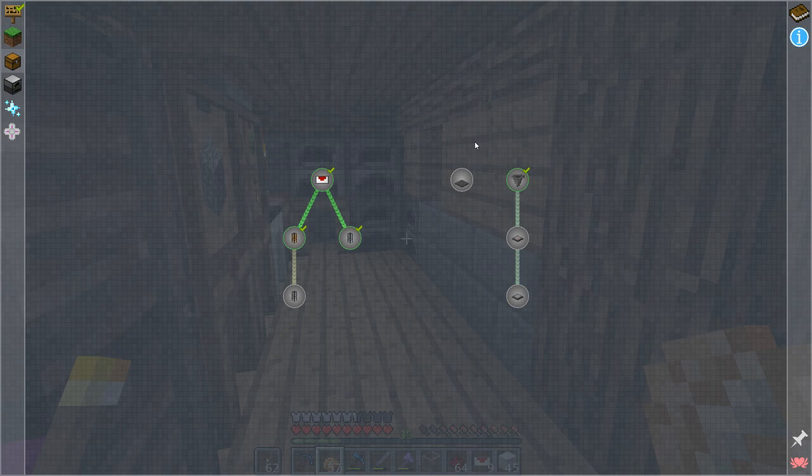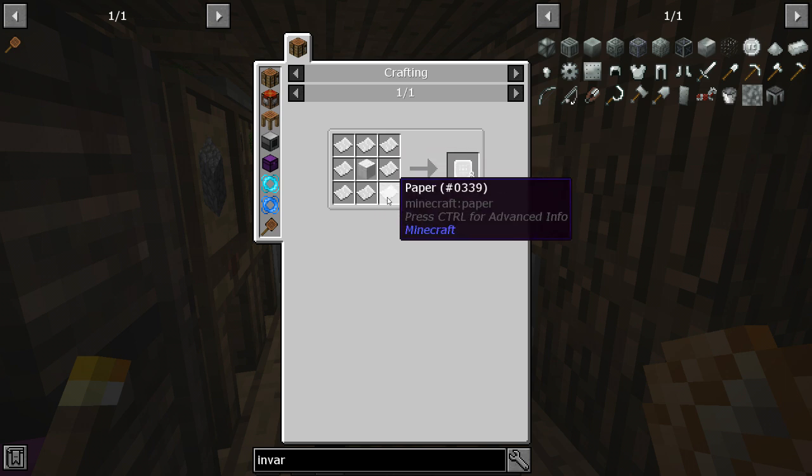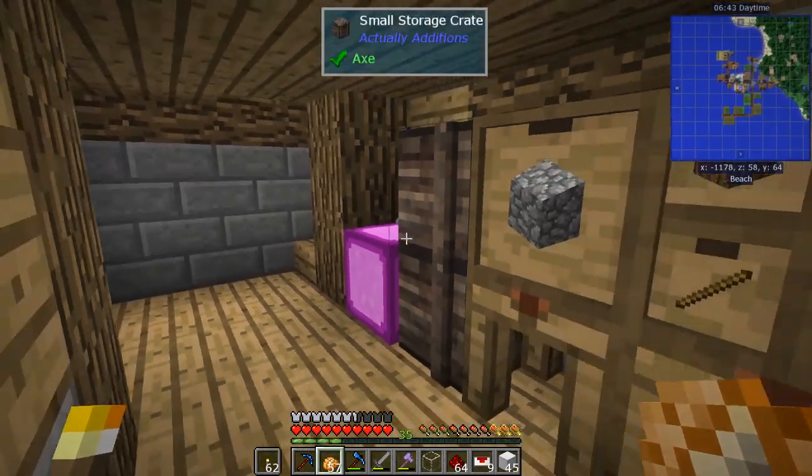Looking at quests — I'm not going to go this way unless I have the parts. Test locator requires paper, and I don't have paper yet.